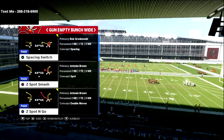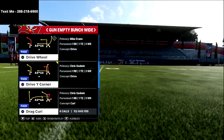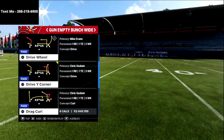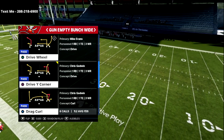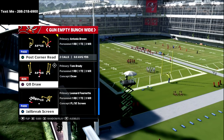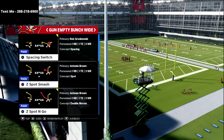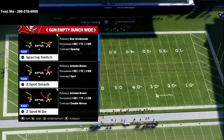In this video we're in the empty bunch wide out of the Tampa Bay Buccaneers playbook and we're going to be going over how you can run the Y-Crossing concept — the Air Raid staple Y-Cross — and make it very successful for you in Madden 21 and ultimately in Madden 22.